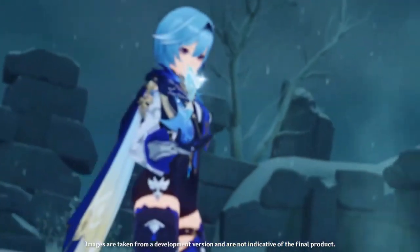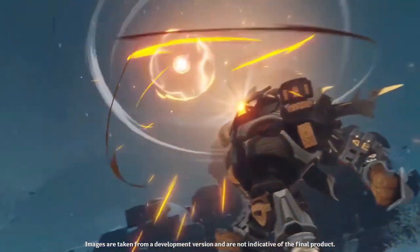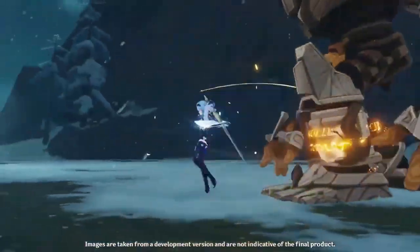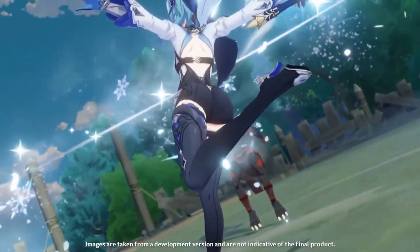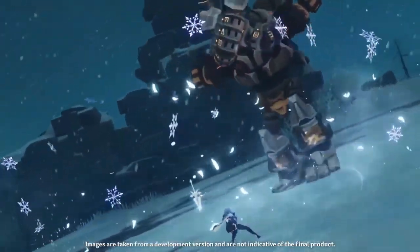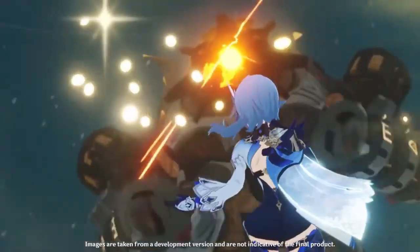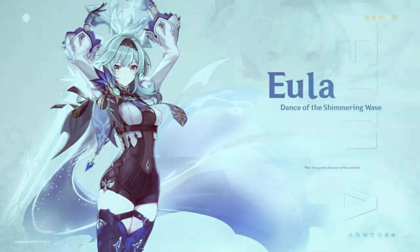We'll also cover team comps for Eula. Starting off with the five star: Eula is a great five star character and she is a claymore user. Claymore users do a lot of damage to shields — geo shields especially — they stagger enemies very easily, and do a lot of damage in the fewest hits possible.